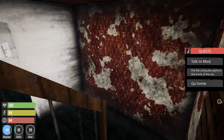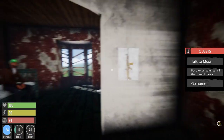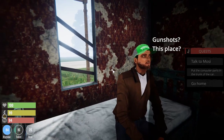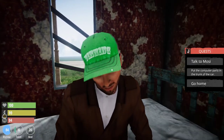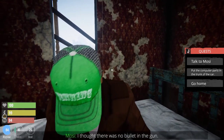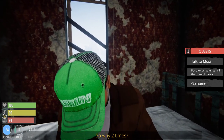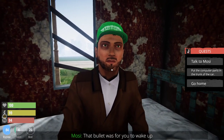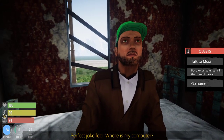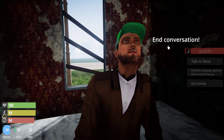Somebody is playing with their gun — that's an early morning wake-up! Here are your computer parts, and there's good old Mosey. Press E and you can select dialogue about the gunshots. 'I heard some gunshots.' 'I thought there's no bullet in the gun' — oh boy, second shot. Anyway, there's your computer parts.